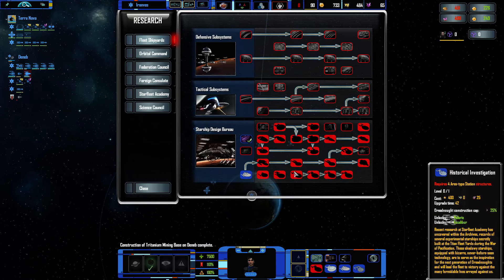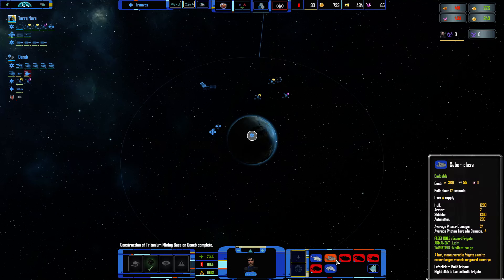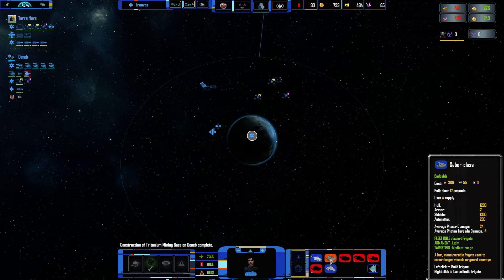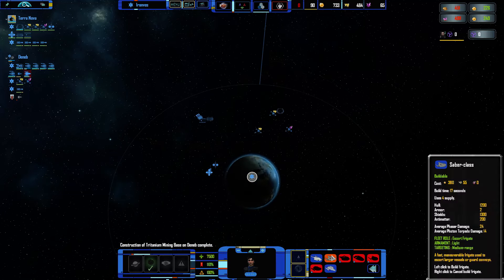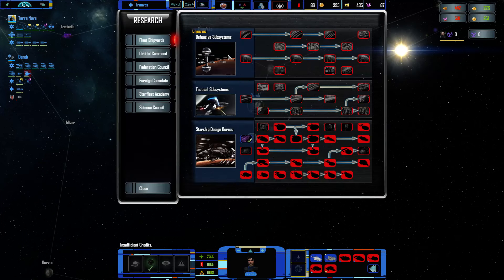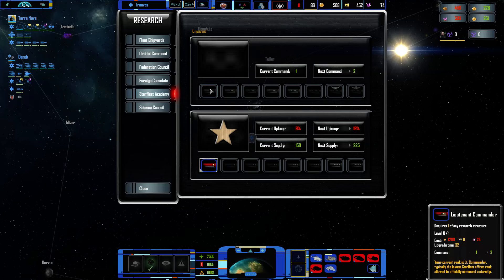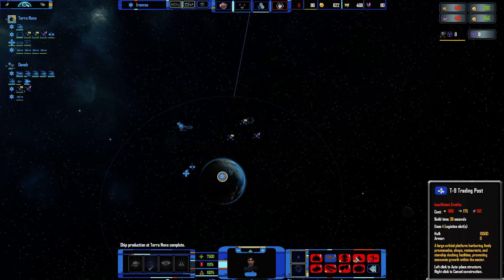Now, Miranda class — I usually always build Sabers instead of Mirandas, and I'm not entirely sure which one is better. The Miranda requires one less supply and quite a bit less resources. But the Saber has a little higher phaser damage and photon torpedo damage, plus a bit more hull and more armor, so they are a little more sturdy. I usually stick with Sabers to save a bit of money from not having to upgrade the Mirandas. I could build a trade station if I have enough money — I don't. Should also be looking at trade.